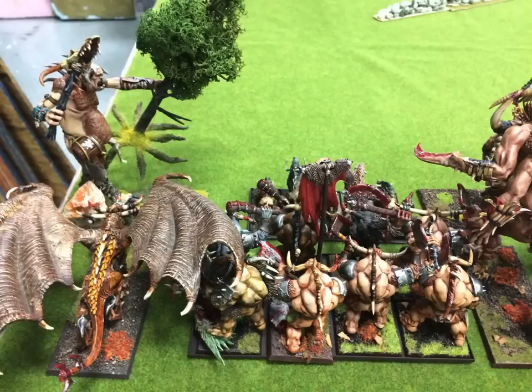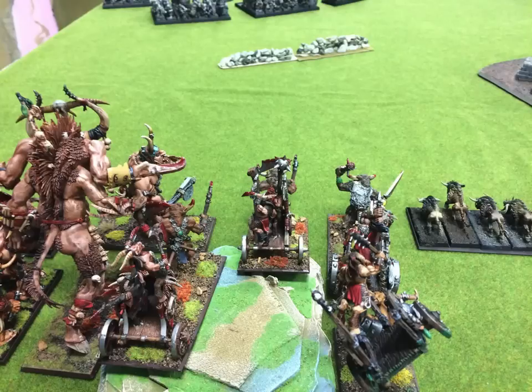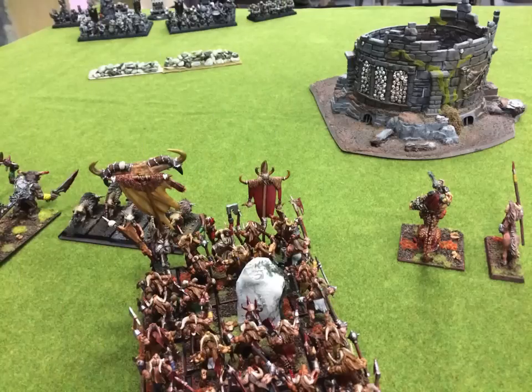I've got my giant Jabberwock, Feral Hounds, Minotaurs. There's a giant in front of the Gore Attack, then the Gore Attack itself. Chariot on the hill, another Chariot, another Chariot. Then my Beast Lord on a Chariot behind him. Some more Feral Hounds. Then my big bunker with my BSB and my Spellcaster, Razor Tusk, and the Centaur Chieftain.